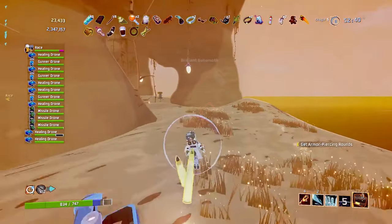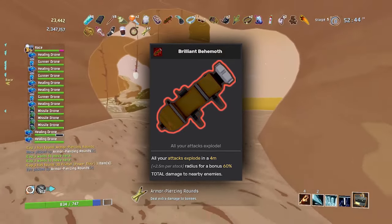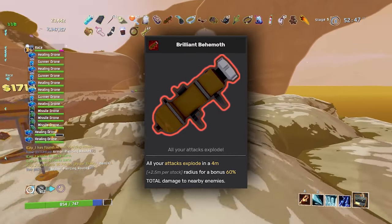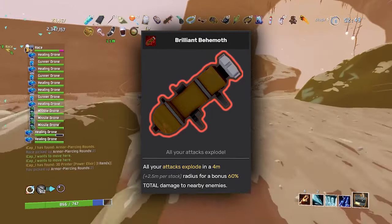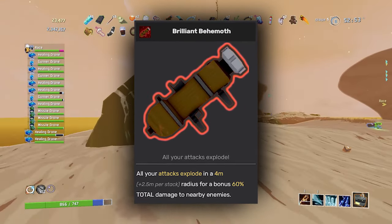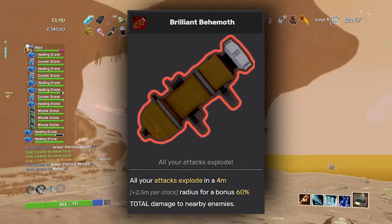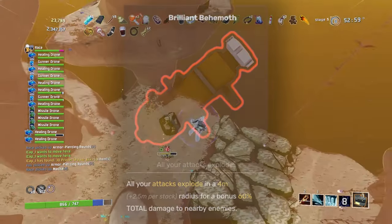The Behemoth is a red item that makes every single attack you do explode. It starts off at a 4 meter range and deals a bonus 60% total damage to all nearby enemies. On the surface, this item seems pretty simple — just making your attacks explode — but there are actually a lot of secret interactions that this one item has, so we're going to cover every single one I could find and discover throughout this video.